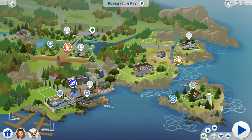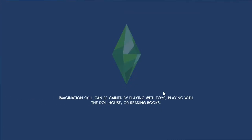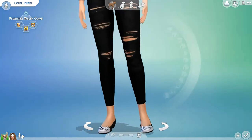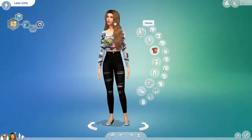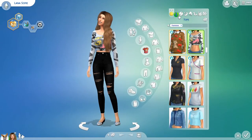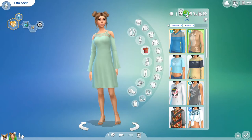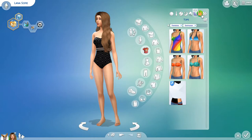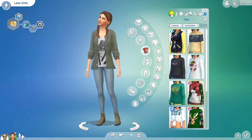I already created my people because I didn't want to bore you guys with the creation process, but I'll show you the outfits of each one. Here we have Lana Sophie, and these are her outfits: casual, everyday, formal, athletic, sleepwear, party, swimwear, hot weather, and cold weather. I really love them all.